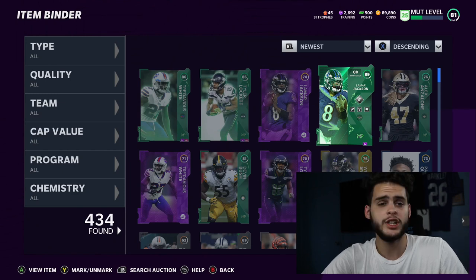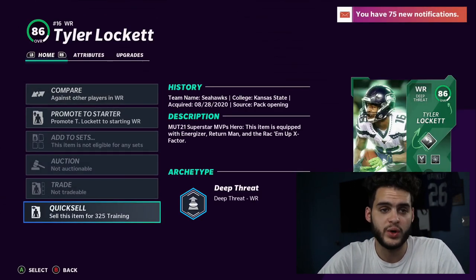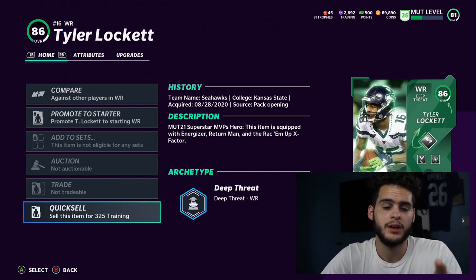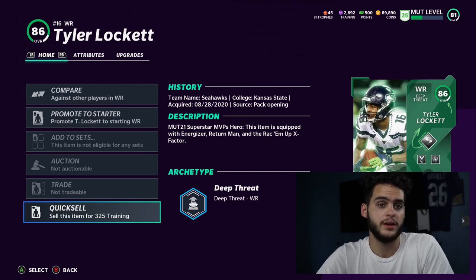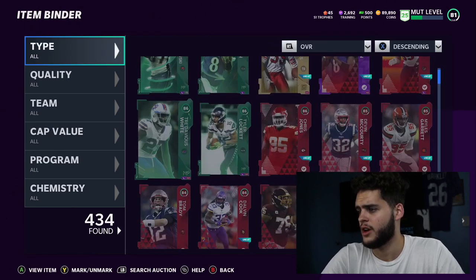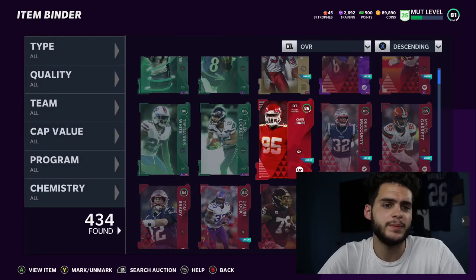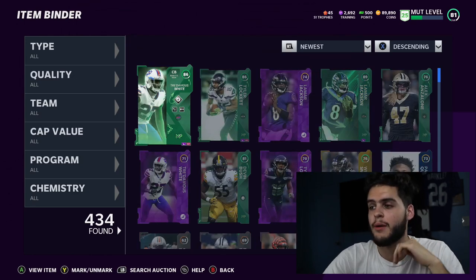Method two is the one where you keep Lamar Jackson - so you're back to that 235k cost. To make your money back, you click on Tyler Lockett who quick-sells for 325 training. This is a method I used to do a lot in older Madden. You quick-sell the two players for training - you get about 700 worth of training - which is roughly 30k worth of coins based on current values like Chris Jones at 1,300 training. That ends up being 200k net, so you get Lamar for about a 70k discount. At this stage of Madden I don't really recommend method two.